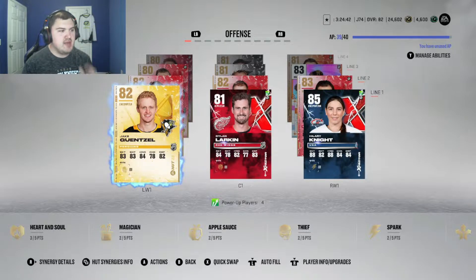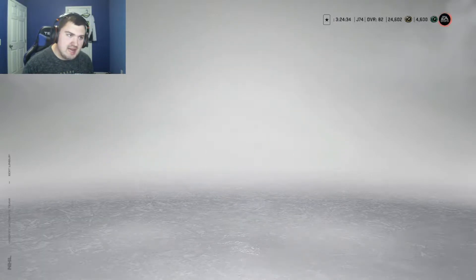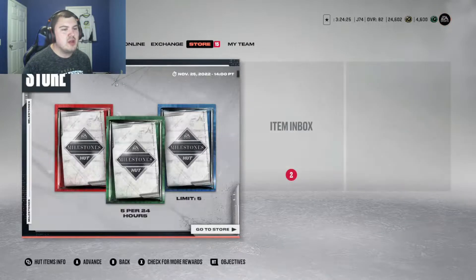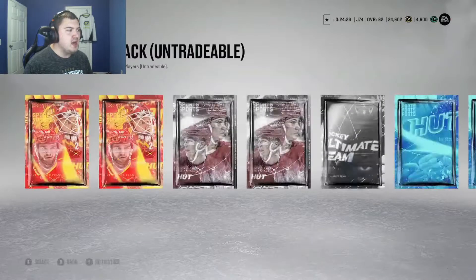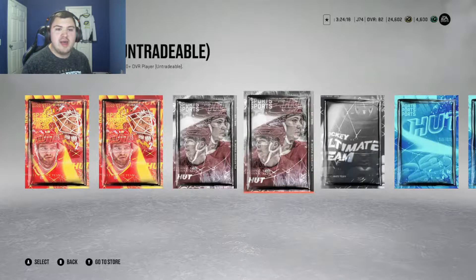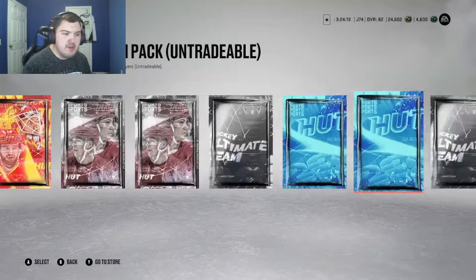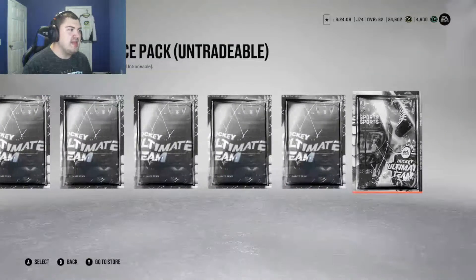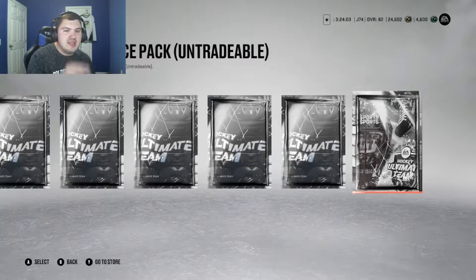We're doing okay, winning the majority of our games, not losing too bad — kind of one or two games here and there. We got a decent squad but now's the time to get some upgrades. We got 13 packs and a couple of player choices in there. A couple elite packs, some from HUT rivals, milestone rewards — player pack, base pack, couple premium packs, couple base packs, mini packs, and 80-to-82 choice packs.